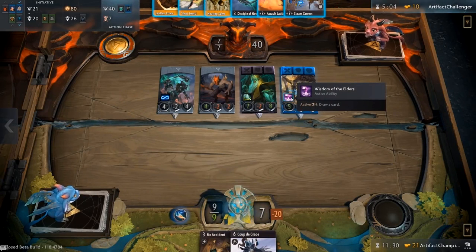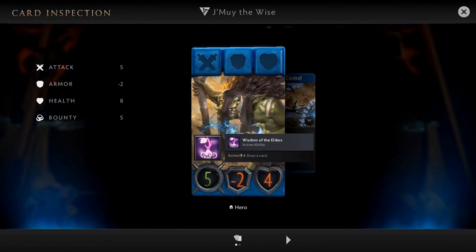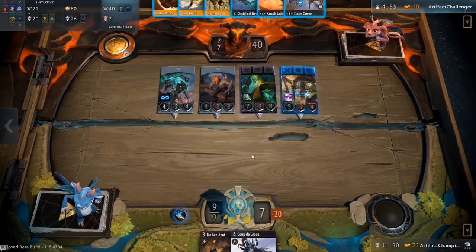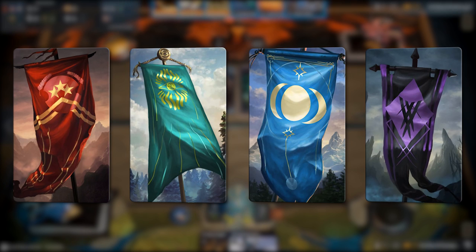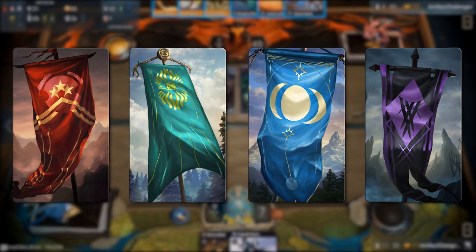Heroes are the strongest cards you will see in Artifact, featuring high damage or health as well as game-swinging abilities. The heroes you pick are separated into four colors known as houses: red, green, blue, and black. We will dive deeper into each house later on in the video, so be sure to watch until the very end.